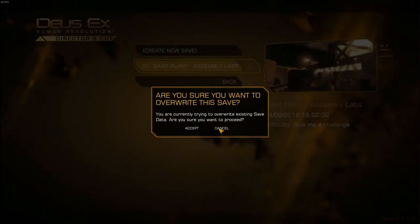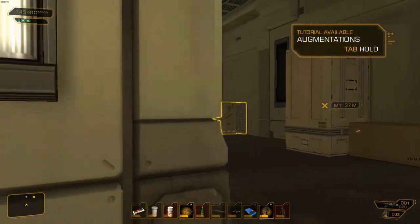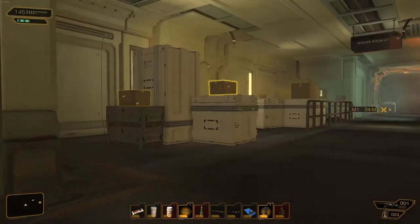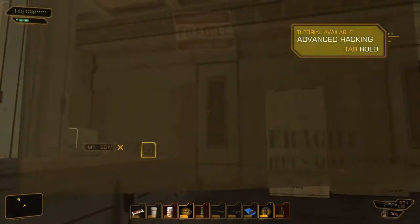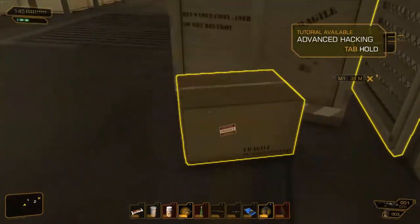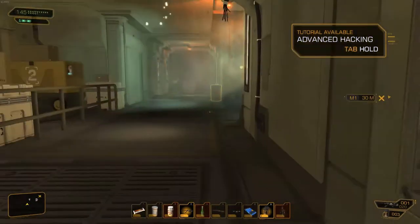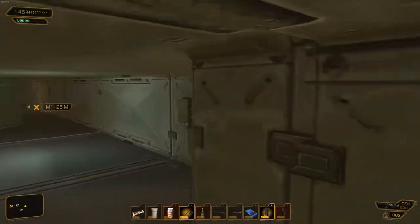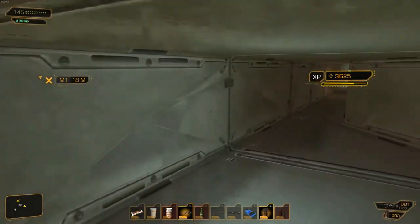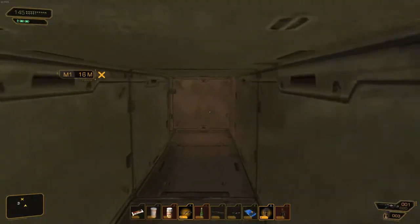So what we want to do here is probably hard save our game. We have a camera over here, okay? See a vent. It's entirely possible to sit there and evade that camera with the box. Not gonna worry about that though, because we're gonna get some extra experience points. And if you're looking at the mini map at the bottom left hand corner, that little circular thing is actually a turret.